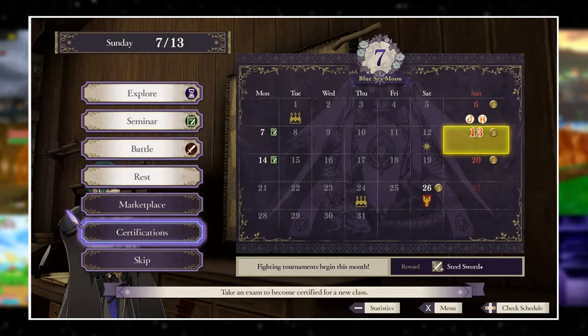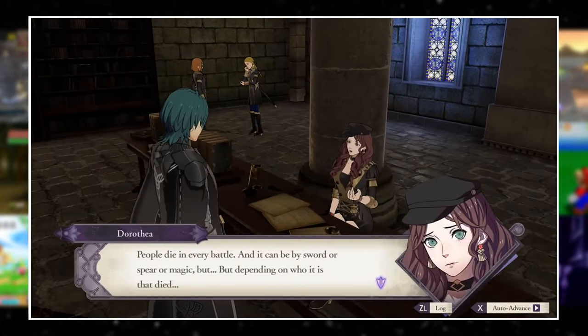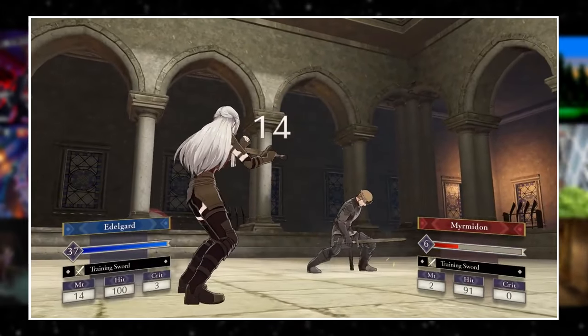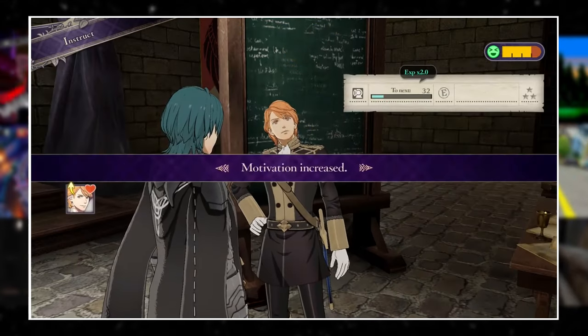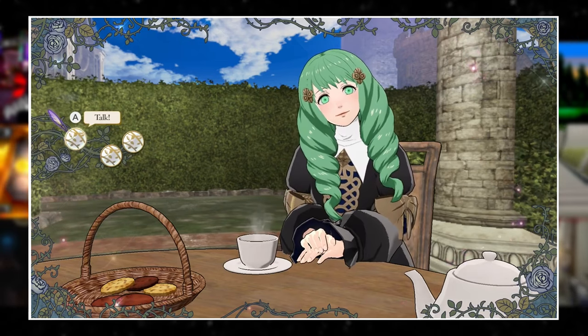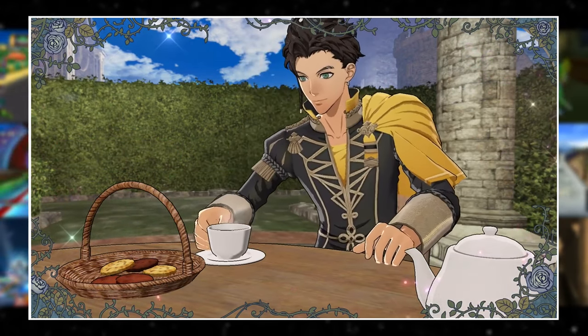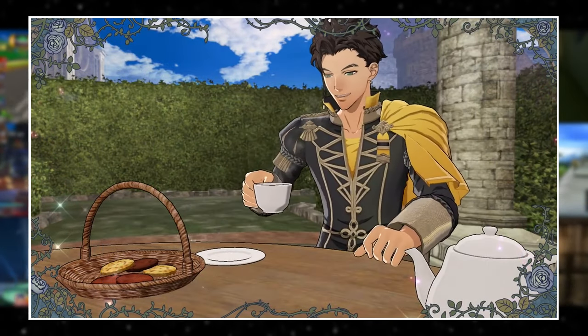Much like Persona, Fire Emblem adopted an in-game calendar system with a finite amount of in-game days. One thing I always wished Persona would do is character birthdays like Fire Emblem: Three Houses does — you can even take them on little tea dates free of charge. Even if Fire Emblem insists on using its own medieval fantasy months, there still just so happens to be 12 of them.